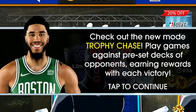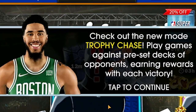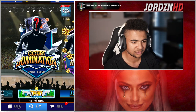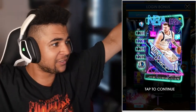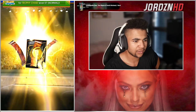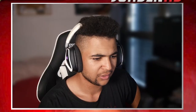It's saying check out the new game mode Trophy Case — play games against preset decks of opponents earning rewards with each victory. Tap to continue, we will do that. I'm going to assume it's going to give us a card deck of some sort to play with. Here's the daily log reward screen with your first reward for logging in. Enable app notifications — no, I'm good. Luka Doncic, we like Luka. We're going to claim this — 700 credits off the get-go, that's sick, let's go.